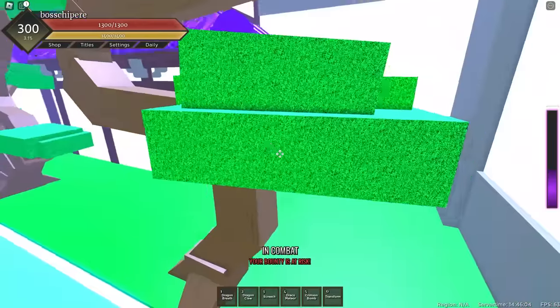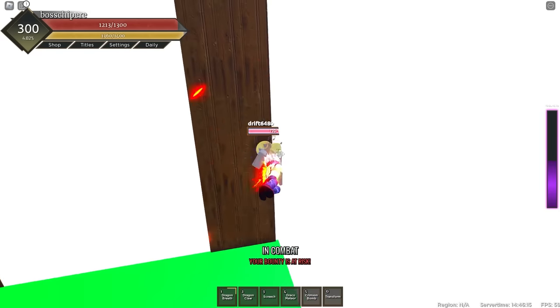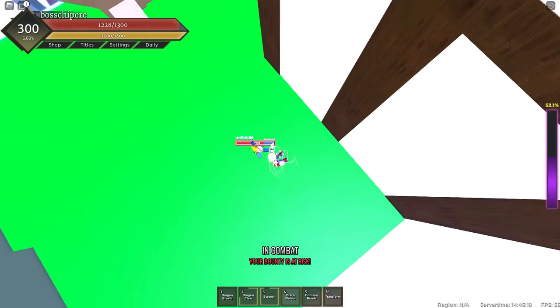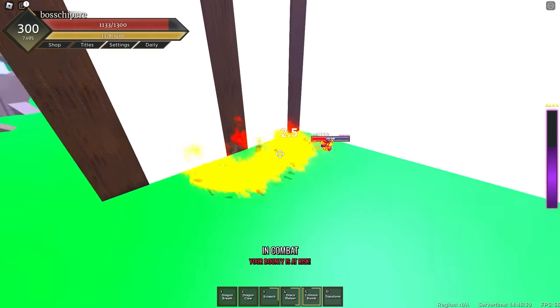I see someone right here — I thought he was AFK farming, but he hit me back, so he's not AFK. Dragon Claw — there we go. This fruit was actually pretty good. It got nerfed a lot afterwards, but on release it was kind of broken. Let's use Crimson Bomb — that's what I'm talking about! Let's use Dragon's Breath — easy work.